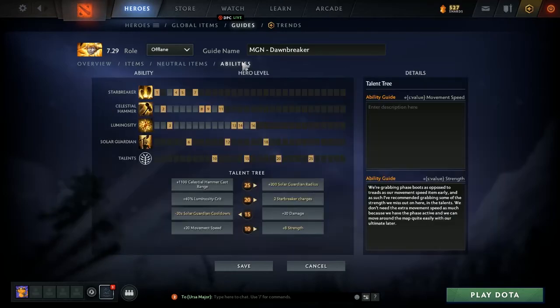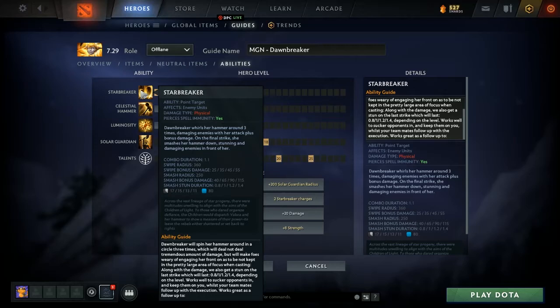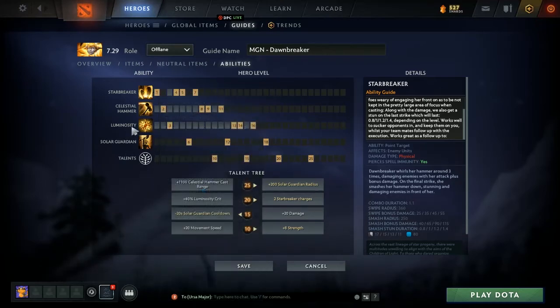Now we're going to move on to abilities and talents. First ability: Starbreaker. The swirl and stun works really well to clear waves and deal damage to enemy heroes if they get too close to you. You punish them with Starbreaker — get some damage off and a stun, which is good to help your team initiate. As we level it up we get a longer stun duration, so it is a priority. You can see we're skilling it at levels 1, 4, 5, and 7.